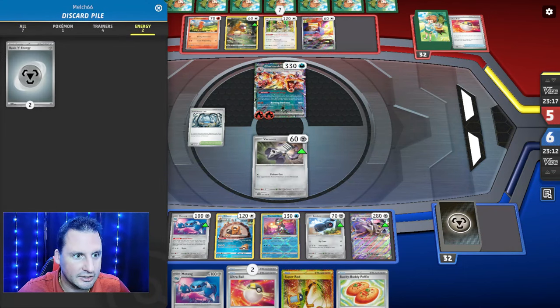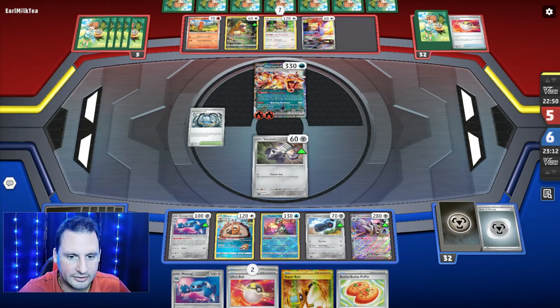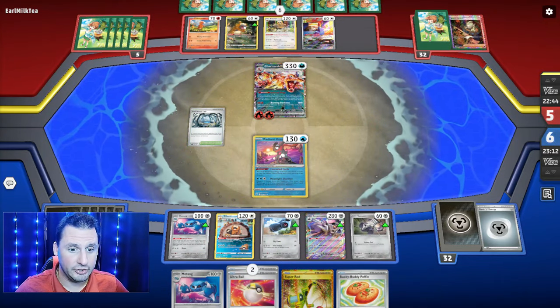There's two energy left, so I could Super Rod two back in for a better chance. I did Metang so there are technically only 28 cards with the bottom four confirmed no energy — so 10 energy out of 28 cards. They don't have Counter Catcher — they'd need a Boss. They're gonna Boss Micro Ninja... okay.